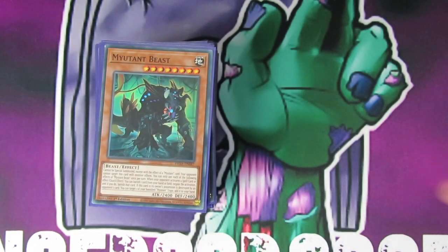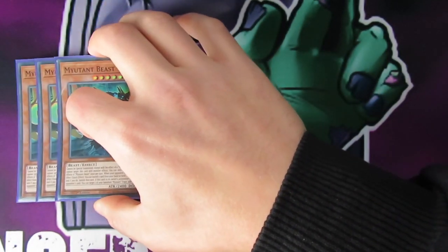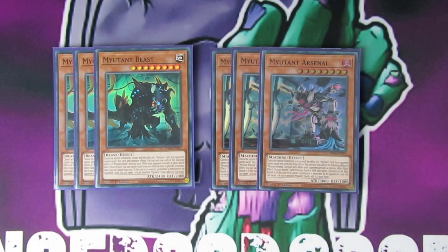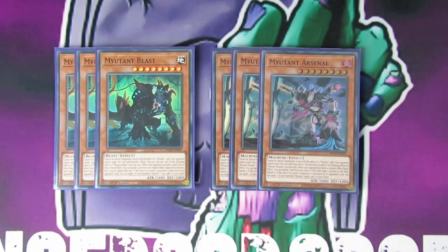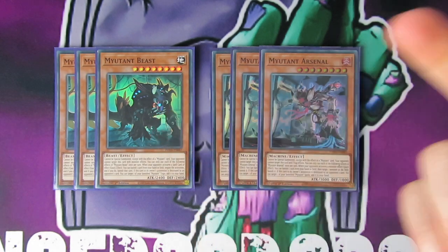You'll see as I go through. To start off, the level 8 mutants — I've got 3 Beast and 3 Arsenal. I'm not playing Mist because Mist is the worst of the three; it just allows you to draw cards. So these two are the best ones, and rather than playing two of each I've decided to go for 3 Beast and 3 Arsenal. Arsenal lets you banish one card from your hand and negate the activation of a spell card — so it stops spell cards. And then Beast lets you banish one card from your hand or field, then target one monster on the field and banish it — so this is spells and this is monster effects.